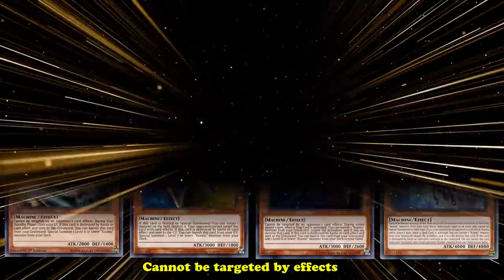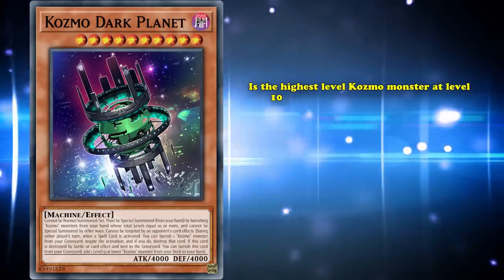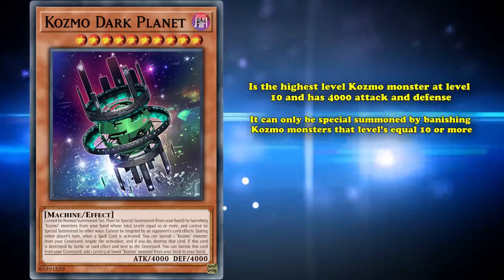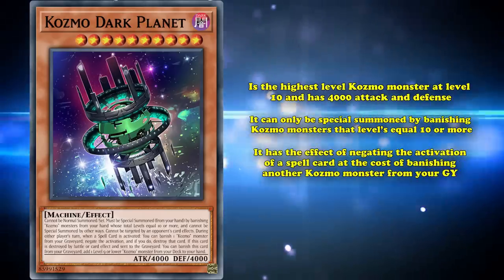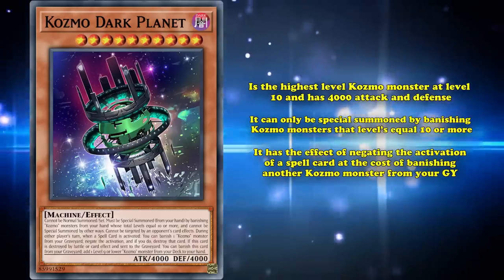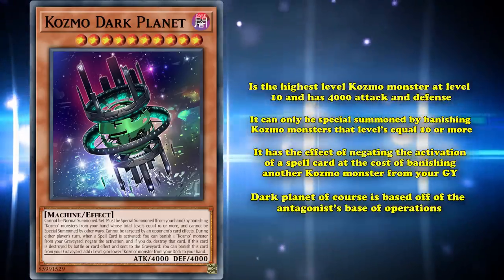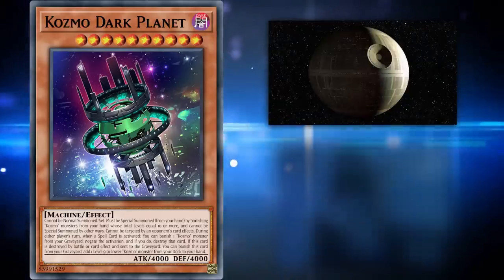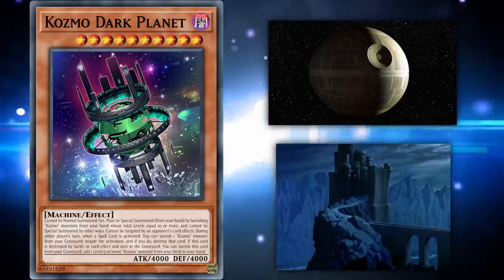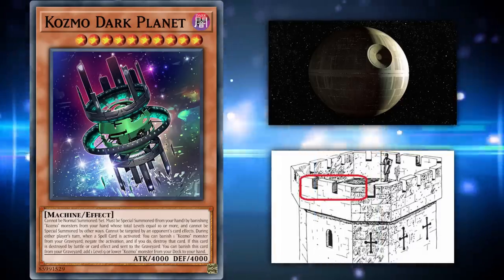The big bad of the Cosmos is Cosmo Dark Planet. This is the highest-level Cosmo monster at level 10, with a whopping 4,000 attack and defense. Dark Planet can only be special summoned by banishing Cosmo monsters at levels totaling 10 or more. It also negates the activation of a spell card at the cost of banishing another Cosmo monster from your graveyard. Dark Planet is based off of the antagonist's base of operations — the Death Star from Star Wars and the Wicked Witch's Castle — though it leans more towards Star Wars, with some nods to the castle such as the parapet, a short extension around towers providing cover while still having openings for scouting.